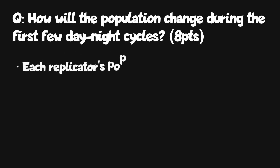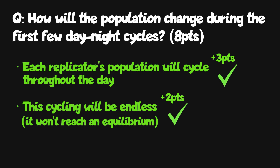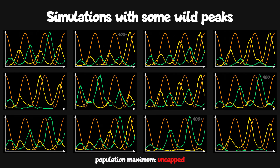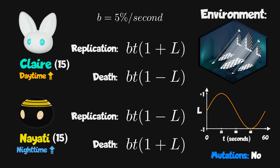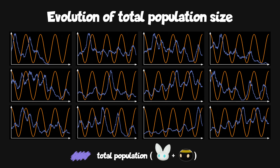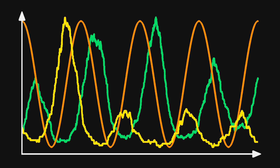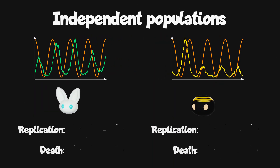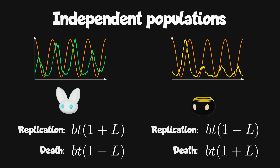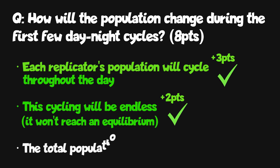You gain three points if you got that each replicator's population would cycle throughout the day, and two more points if you got that the cycling was endless. We also see that the population size is uncapped, with some peaks getting extremely high. Because the replication and death chances don't take into account the current number of replicators, the only real limit is my GPU catching fire. Instead of stabilizing around a certain number, the size of this population just drifts around chaotically. Each subpopulation is completely independent — there aren't any resources they're competing over and there's no interaction. We could remove one replicator entirely and the population curve of the other would stay exactly the same. You gain three points if you got that the total population size would not stabilize.